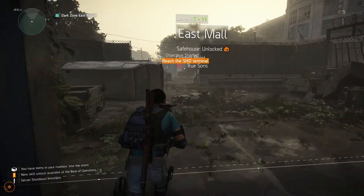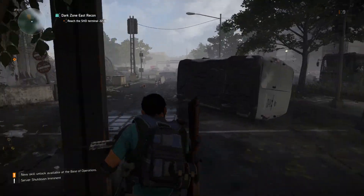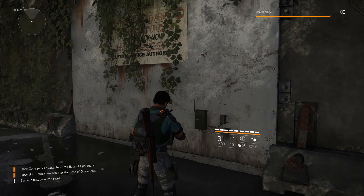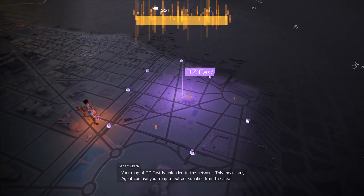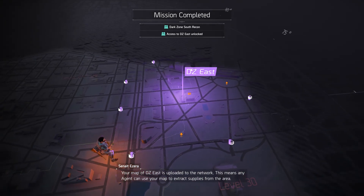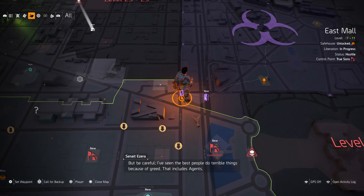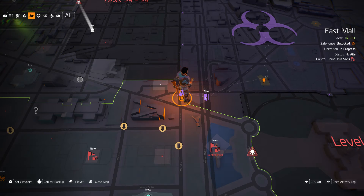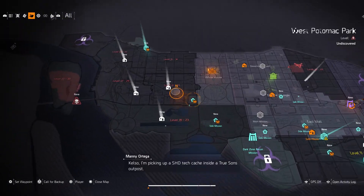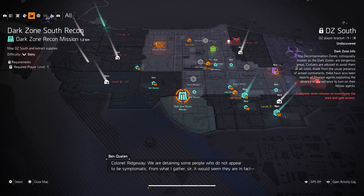I'm also curious if you have to do a mission like this for each of the individual zones of the Dark Zone — there's one to the east, west, and south. The NPC says this means any agent can use your map to extract supplies from the area, but to be careful — she's seen the best people do terrible things because of greed. That includes agents.